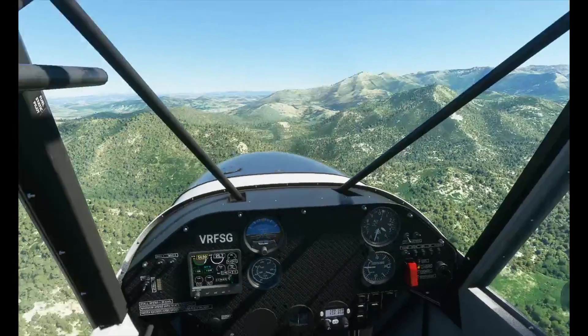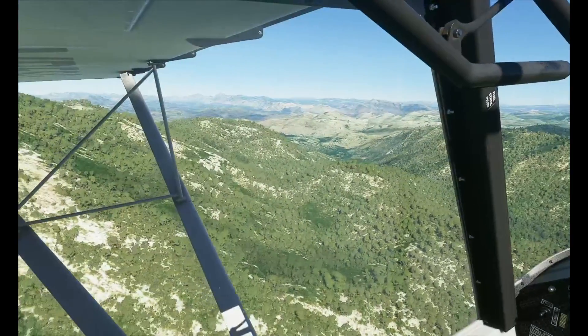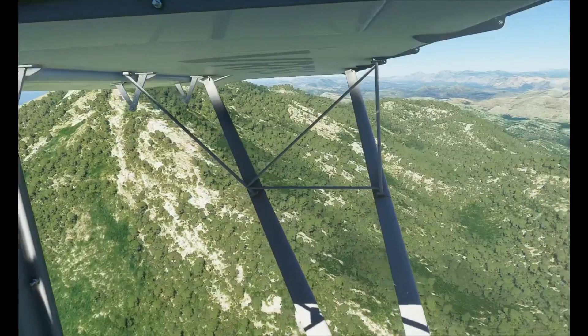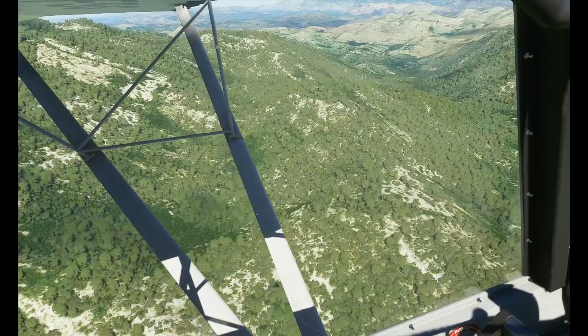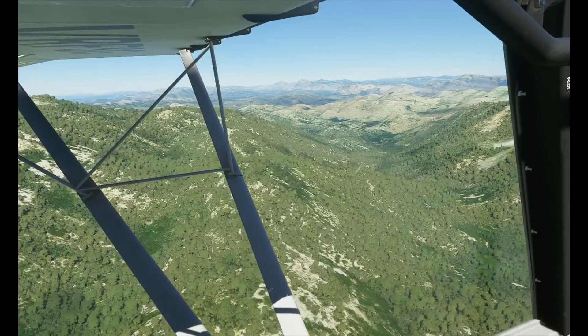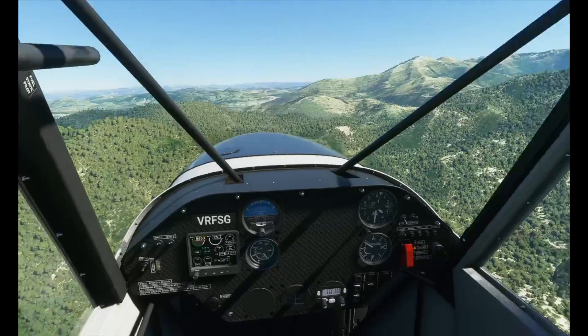Let's just enjoy the views here as we continue on our beautiful trip around Croatia. Actually, we're now into Bosnia, kind of across the border here. Just look at the terrain — how it's quite scorched in places. It looks like a very hot place, which it is in real life of course. But you've got these beautiful bus trees as well. It's quite an unusual landscape.